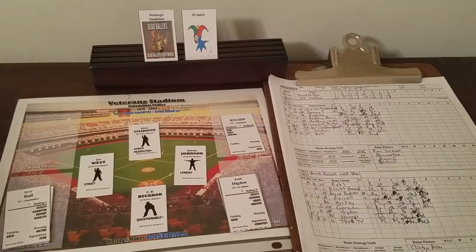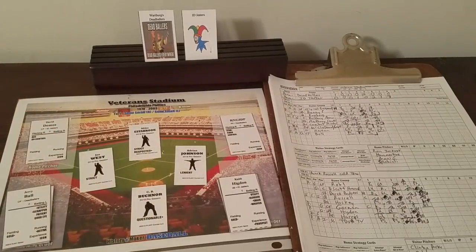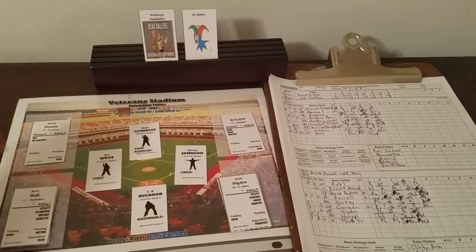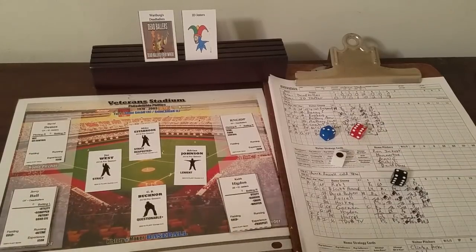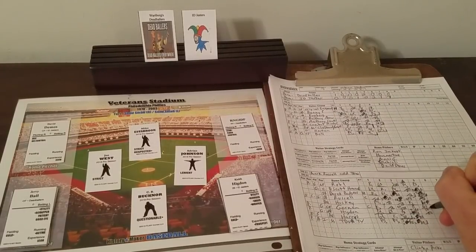With that lead it's safe to bring in just about anybody. The ID Jesters bring in their closer — he hasn't pitched in a couple games so he's well-rested. Jerry Ball leads off the ninth — 3-4-6. Blank for the pitcher — is he eager? He's not, so he's going to walk and steal. Jerry Ball draws a walk and steals second. That was in purple so we go to the chemistry chart for Original Grognard.